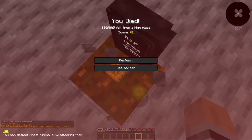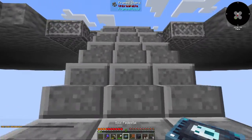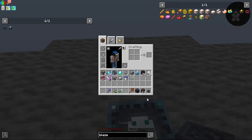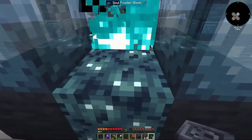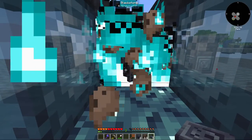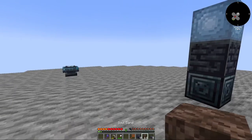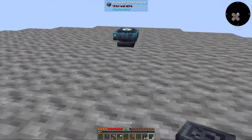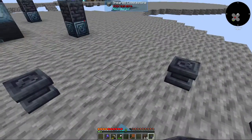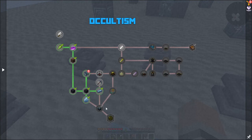We can come over here — uh oh, keep forgetting about that — and let's set this up. I'm going to assume it is a similar setup to, you know... I needed how much more? Six more? Yeah, there we go. And then I can make another pedestal. Boom. This is going to go, I'm assuming, like this. What other dependencies does this have?